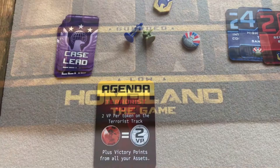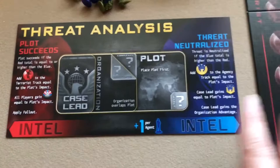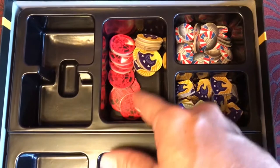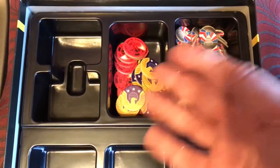Unfortunately the rule book doesn't mention the rest of setup, but obviously you place the board in the middle of the table, shuffle and place the plot deck, organization deck, and asset deck nearby. You need the threat analysis board, a supply of agents and soldiers, terrorist progress tokens, agency progress tokens, political clout markers, and agency rep markers — either in a pile near the board or in the insert. None of this is mentioned in the rules, but I've got it all done, so setup is complete.